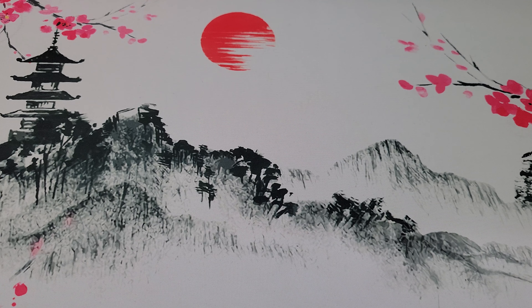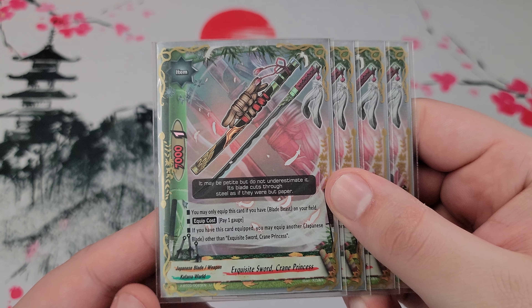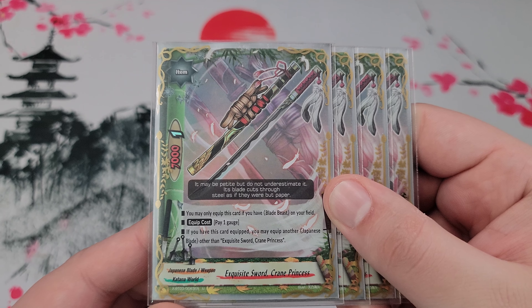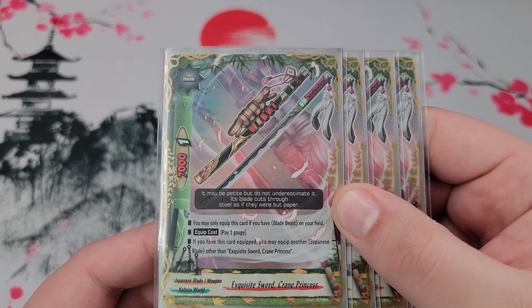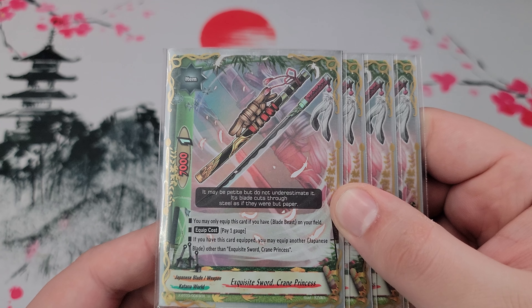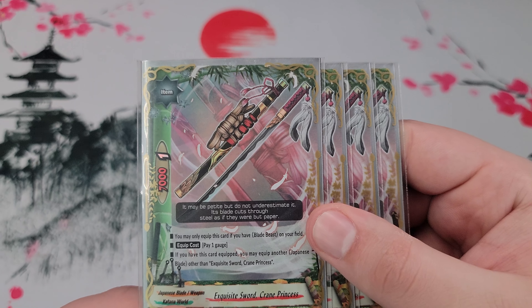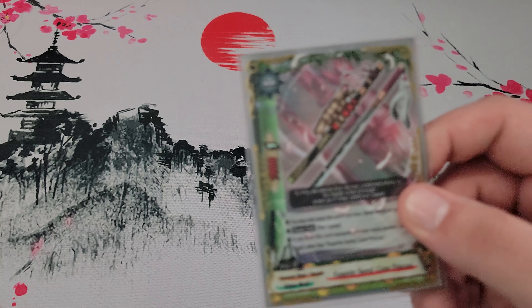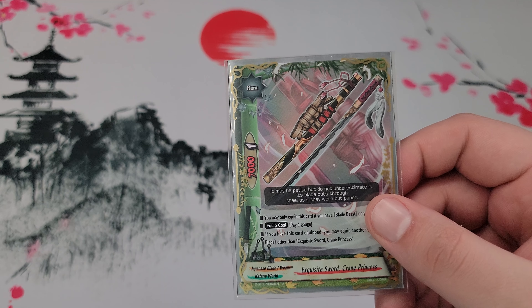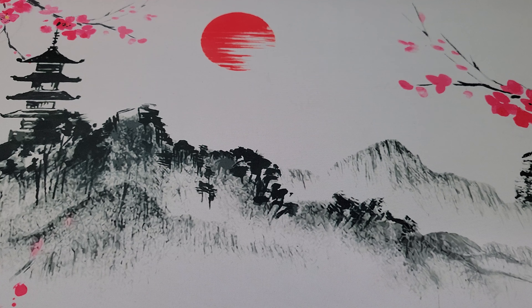Next up — it's not a great item, but it's the only option we have: Exquisite Swordcrane Princess, which is Ichimonji's weapon. You can only equip it if you have a Blade Beast on the field, you pay a gauge, and you can equip it alongside another Japanese Blade — just not another copy of itself. You can run Kogane Chirori and this on the field at the same time. Stats-wise it's not really great — it's a 7-1 — but with Mikazuke Munichika it'd be a 17,000 two-crit beat stick. Not terrible, but nothing super crazy to write home about.